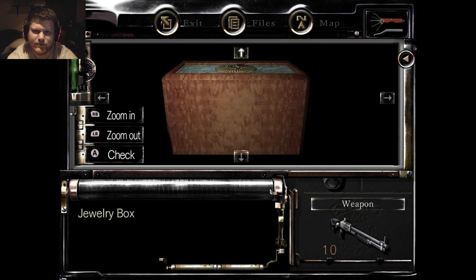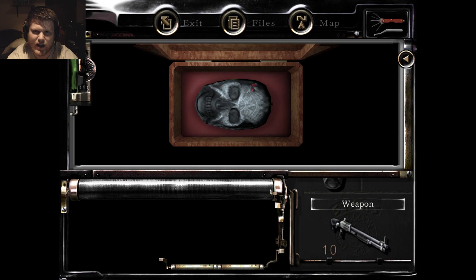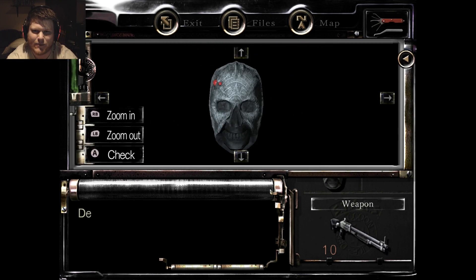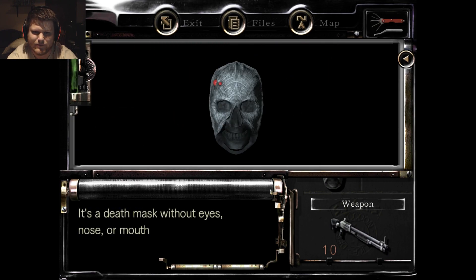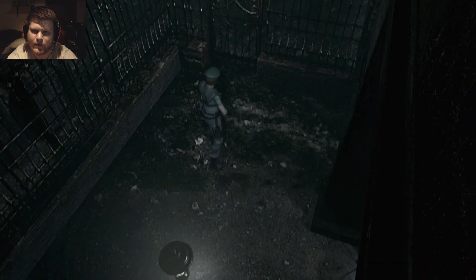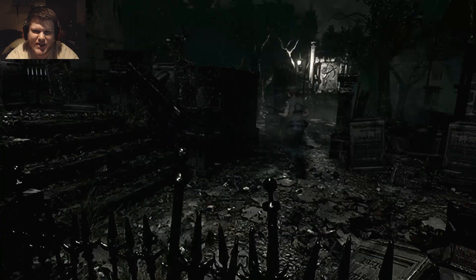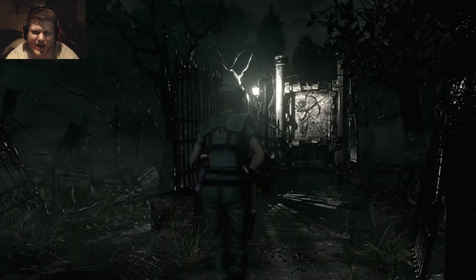Press the switch — flip the box, press the switch — and there's the last death mask. Okay, let's get out of here. We get to go fight the Crimson Head zombie in the crypt now.